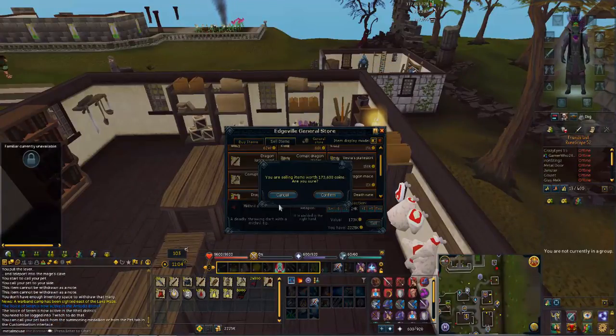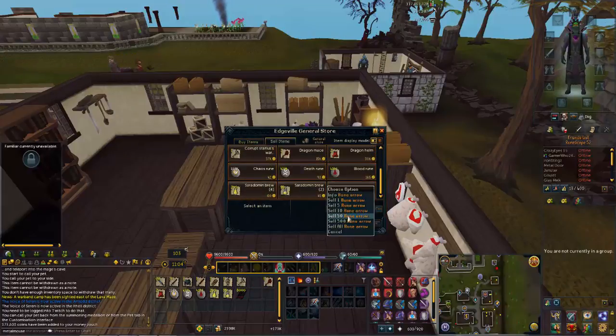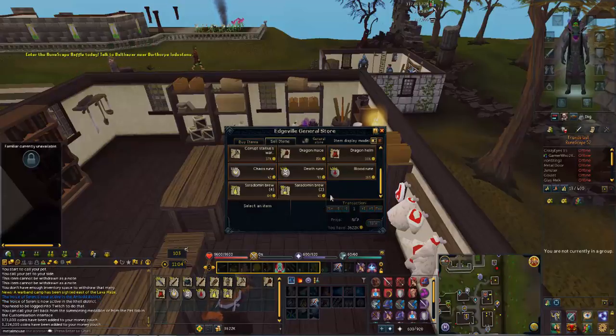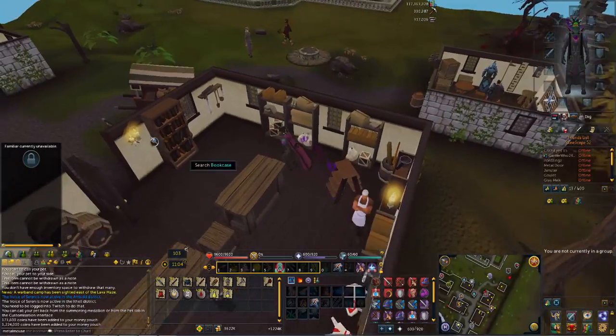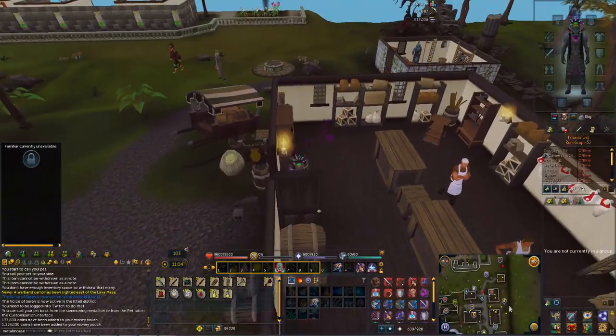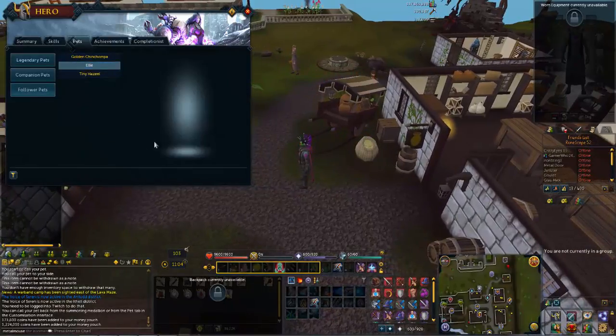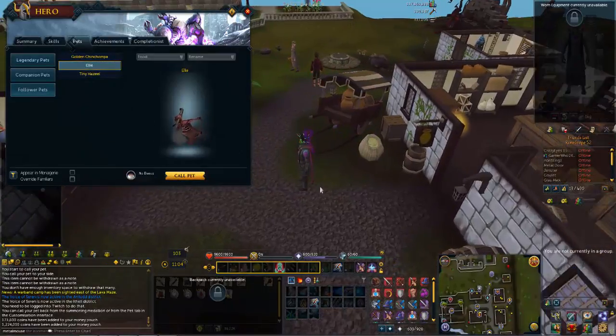Mithril darts - 173k. Right, so it's 1.2 mil to sell to the vendor. I suppose there's no point in alching - it's not even worth the nature rune - so we'll take 1.2 mil off that.